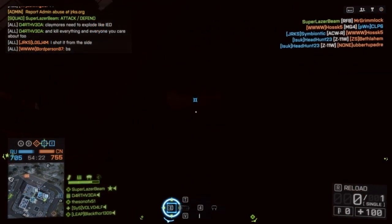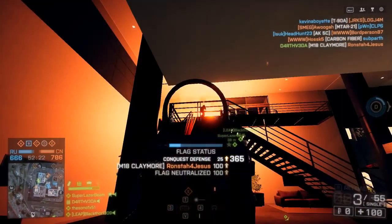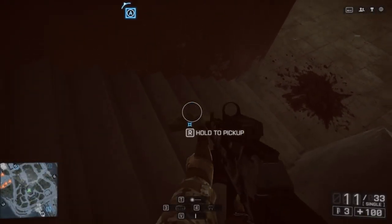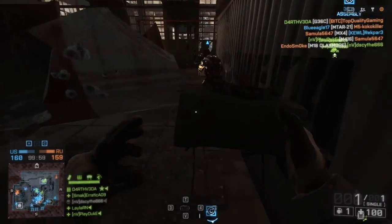When placing your claymore, know that the tripwires shoot out in a roughly 90-degree angle and attempt to attach to any flat surface. Be sure to keep the wires from protruding beyond the point at which they can be seen from more than a few steps away. If possible, it often helps to keep the claymore angled downwards — for example, on staircases — as this will keep the wires lower to the ground. Try to keep the length of the tripwires as short as possible, as this also reduces the claymore's visibility.